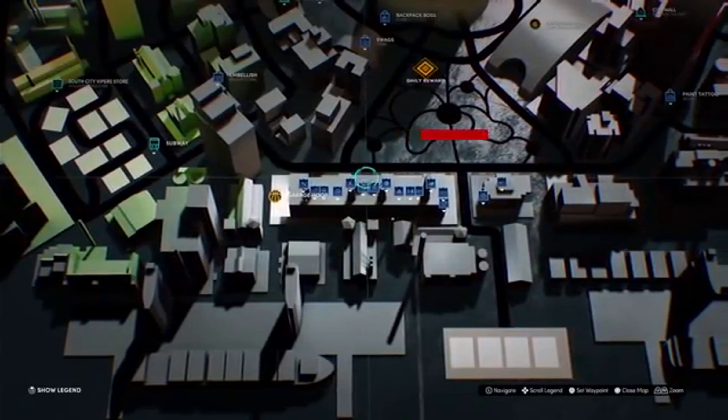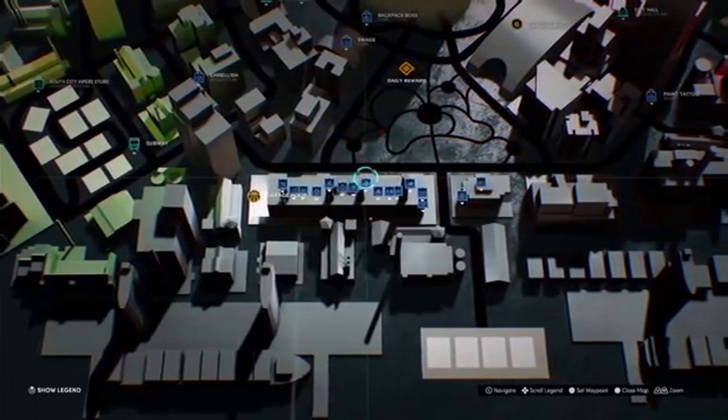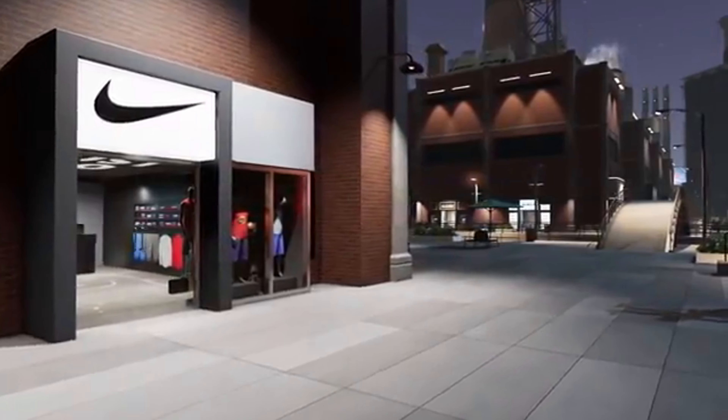Onward — here near the southern part of the map we get all the shopping you'll need. You've got your shoe stores: Nike, Under Armour, Jordan. But there are more shops sprinkled in other parts of the city as well.